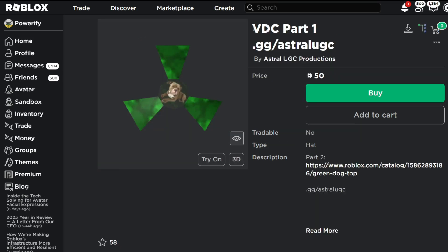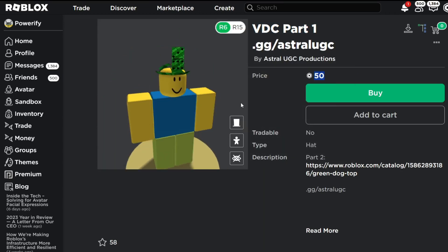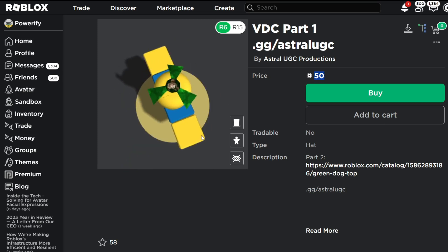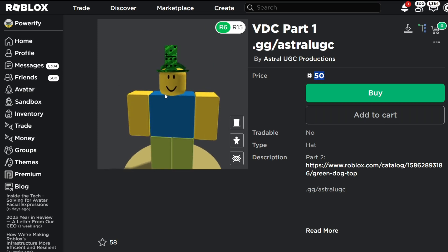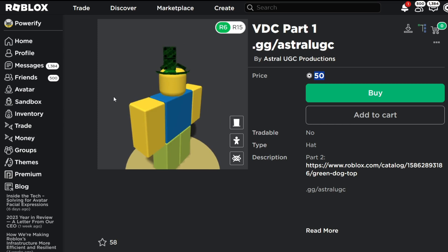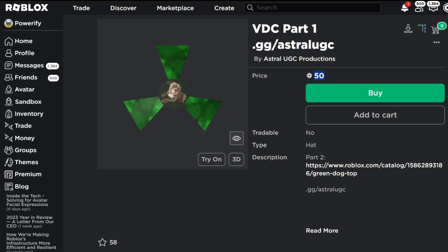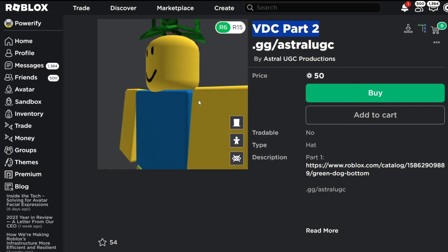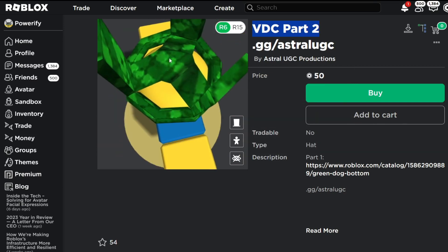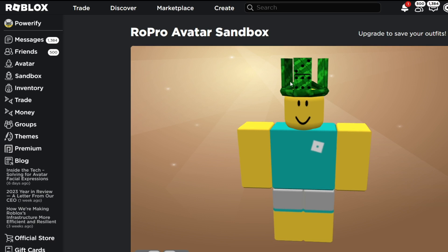I'll show you guys how to make a UGC version of this for only 100 Robux, which is very cheap compared to 87,000 Robux. You can definitely make some cool outfits with the Viridian Domino Crown — it's basically a green Domino Crown. So, you want to get the Viridian Domino Crown Part 1, which is 50 Robux. It shows a little dog on top, which is pretty cool. They split it up very weirdly — if you only wear one part, you can only see one Domino from each side, which is really trippy. We also have the Viridian Domino Crown Part 2, which also has the dog.